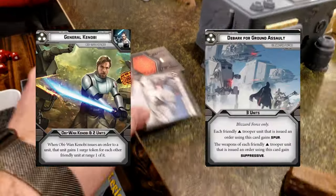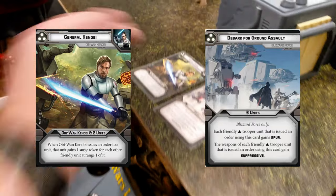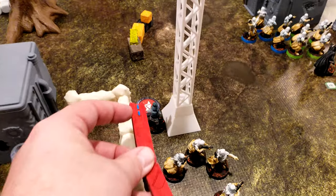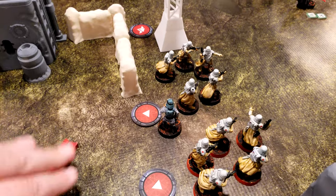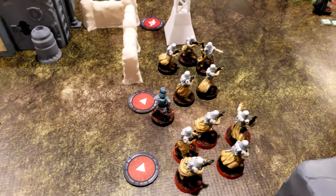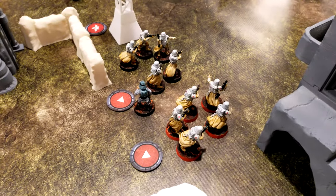Round 2 begins. Command cards are D-Bark for Ground Assault versus General Kenobi. The triangle result means Empire goes first. Veers activates — he moves out into the open and uses Spotter 3 via his electrobinoculars on two Snowtrooper units and himself.